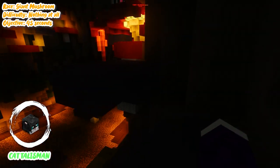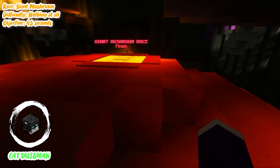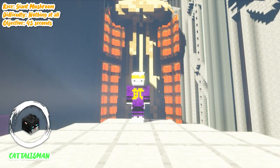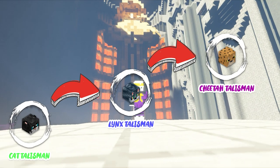This Cat Talisman, as shown right here, is a new talisman that was introduced with this race. Not only that, but you can upgrade this talisman by completing different difficulties within those races — firstly to the Lynx, and lastly to the Cheetah, which is another new epic talisman.